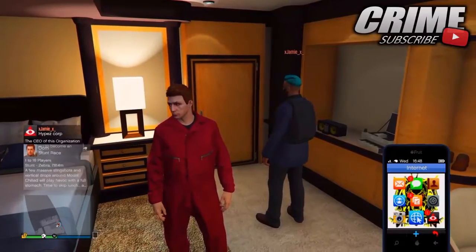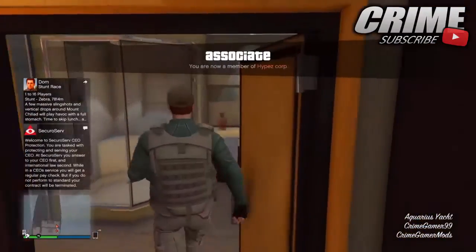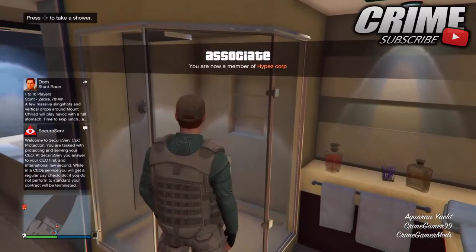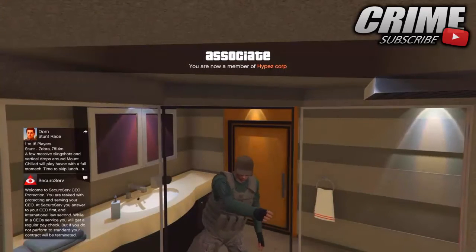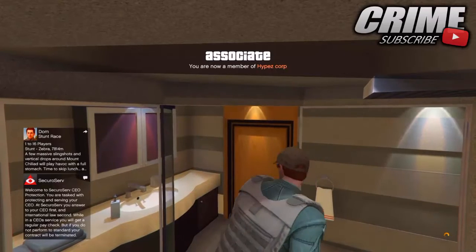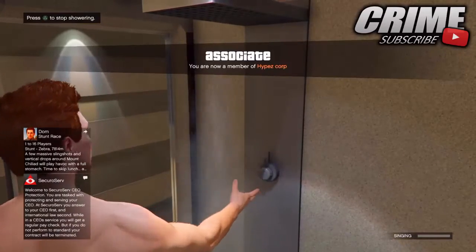The next section shows you how to save bodyguard outfits. Tell your friend to invite you to their organization, and make sure you're on your yacht. Walk into the shower, and once you're in the shower, tell your friend to dismiss you. Then walk into the hot tub. If you're walking into the hot tub wearing the bodyguard outfit, you've done the glitch correctly.